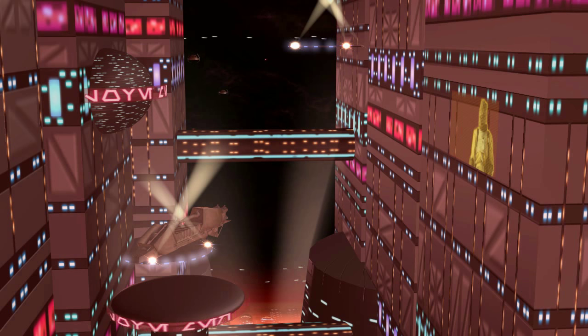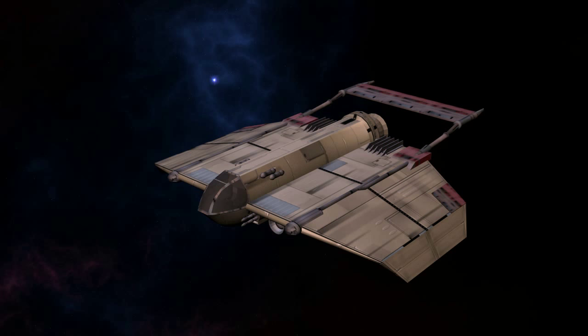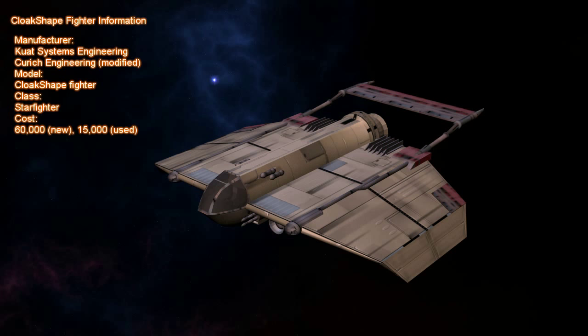The Cloak-shape is a common sight in the fringe, outer rim, and Hutt space, particularly at the smuggler's moon, Nar Shaddaa. Although the statistics shown here denote a common configuration for these ships.